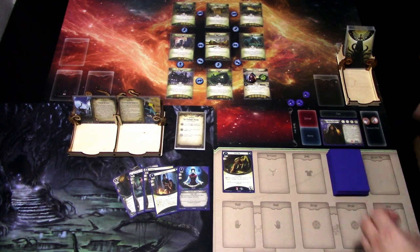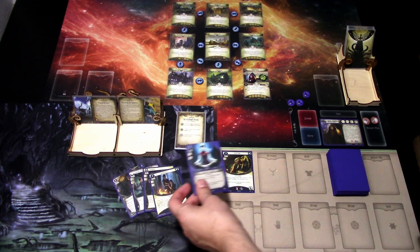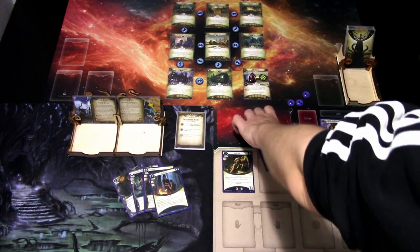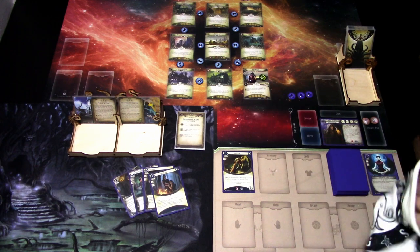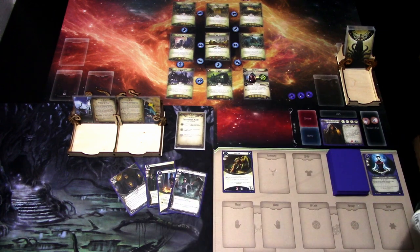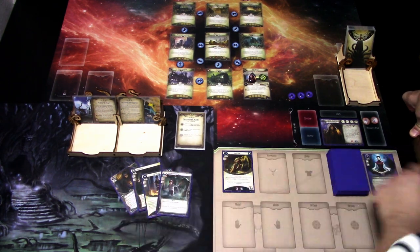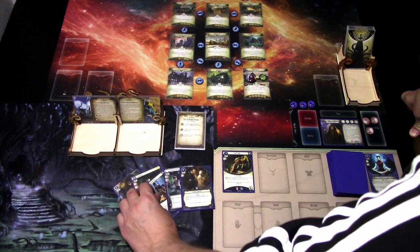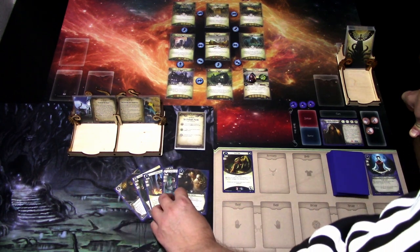First action is to play down the Guard Dog, using three resources. Then we investigate — three versus one. I'm committing Meditative Trance, so four versus two. Auto fail — good start. Last action, we'll investigate again, just three versus one. Minus two, we are unable to investigate. No enemies. We go to upkeep, draw one card and gain one resource. It is Stand Together, which is also useless.